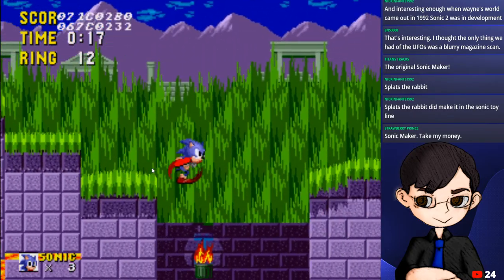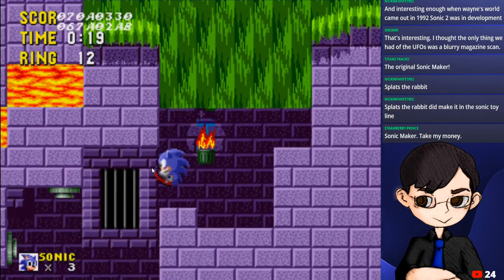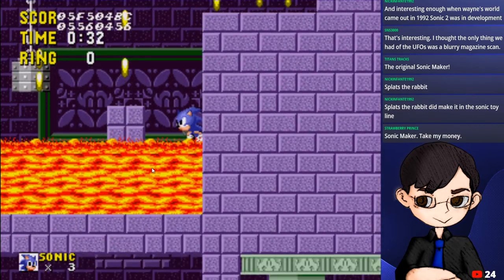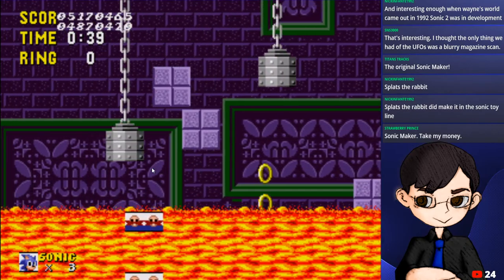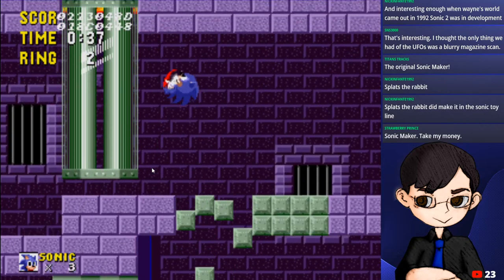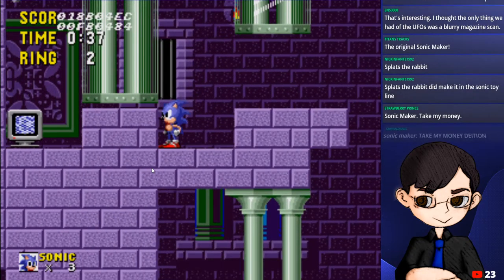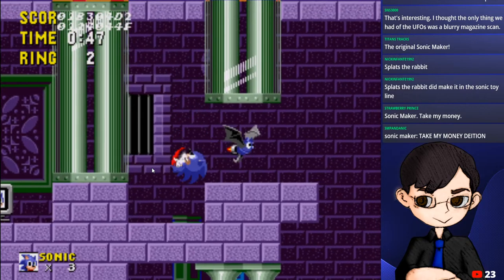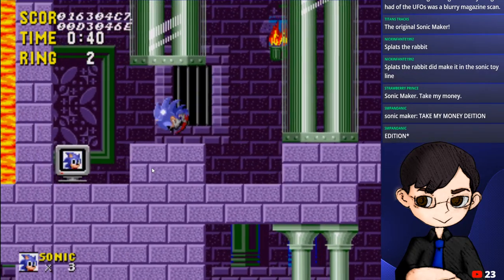This is the third act. One major thing I know of here is that there's no boss in any of the other levels outside Green Hill Zone, because they haven't made any more bosses yet.